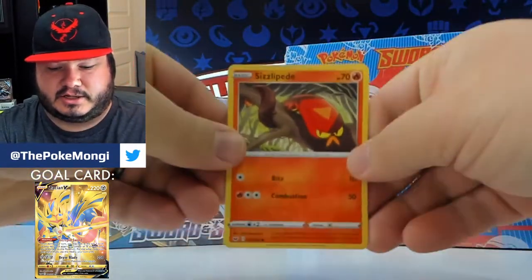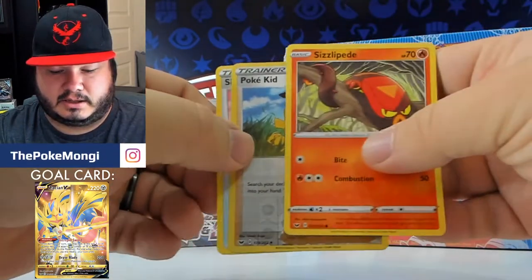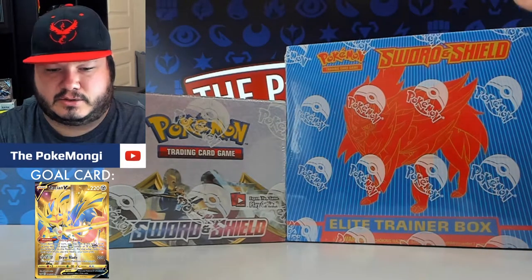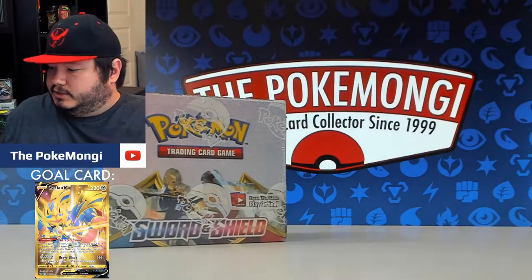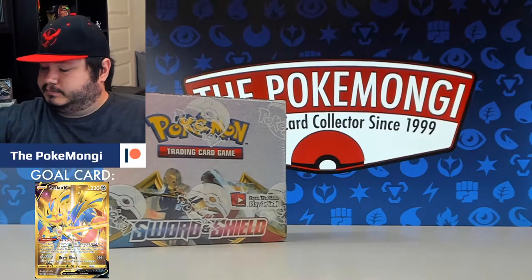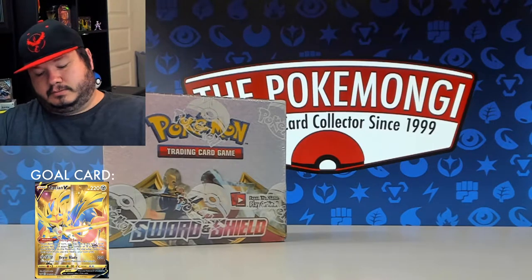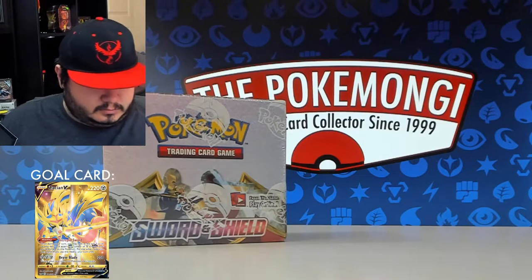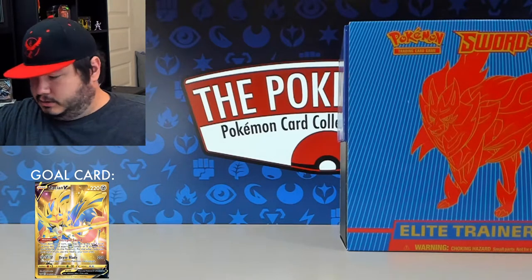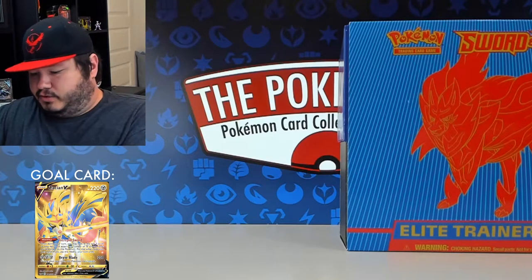These Dollar Tree packs are always a struggle — maybe it's just because there's not enough cards in there to keep it sturdy. We got Sizzlipede, Pokékid, and Sitrus Berry. Let's do this one — I have my scissors here so I can get into this a little easier. Let's just open this too and get them all out of the way so we can just dive right in.